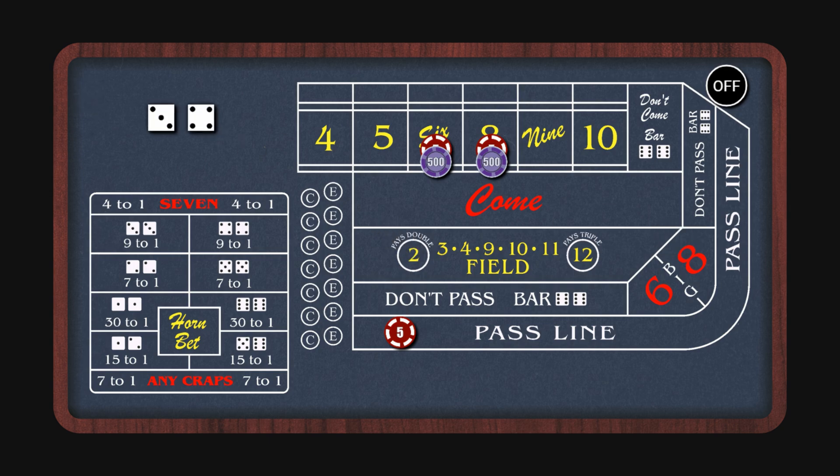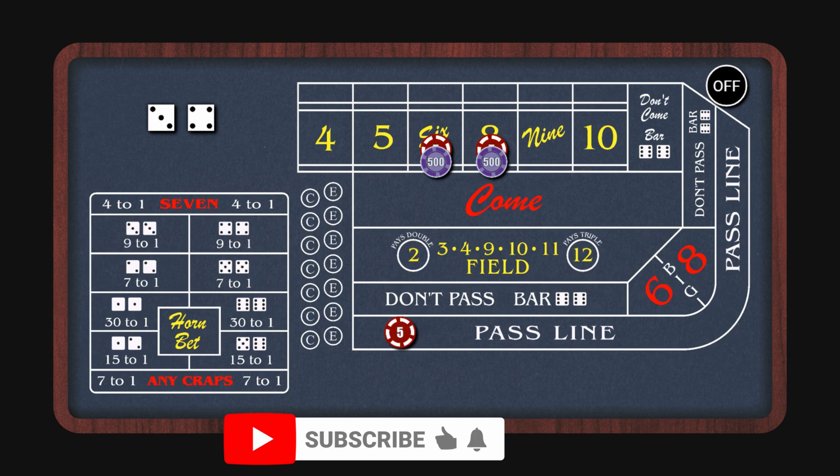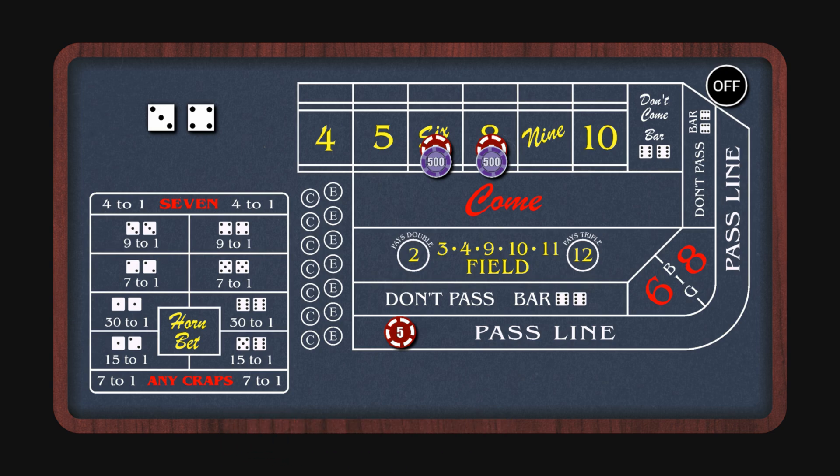And there's a seven. So with a seven, since the point is off, the odds are not working — the odds follow the puck. The odds will be returned to us and we're going to lose the original come bets on the six and eight, which is a loss of ten dollars. And of course we won on the pass line.